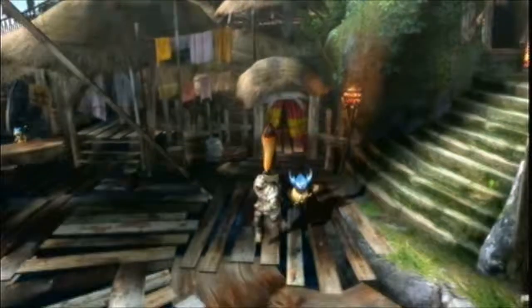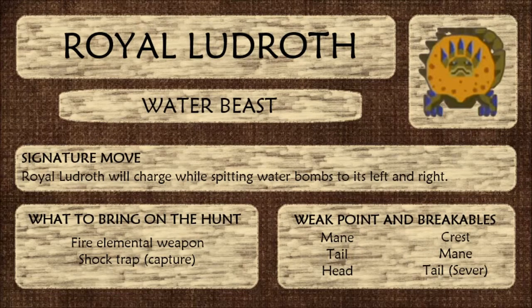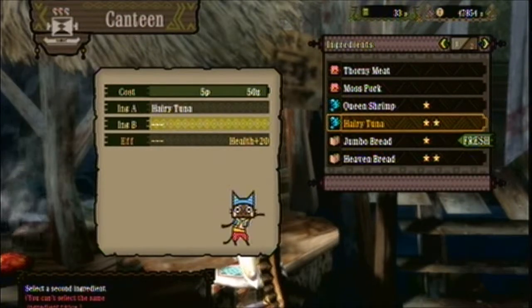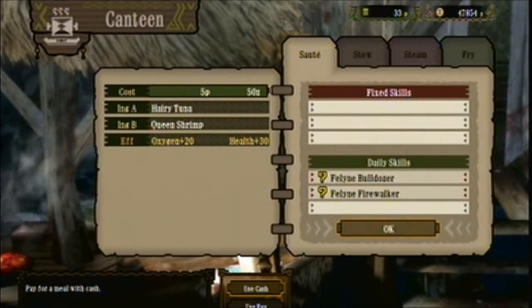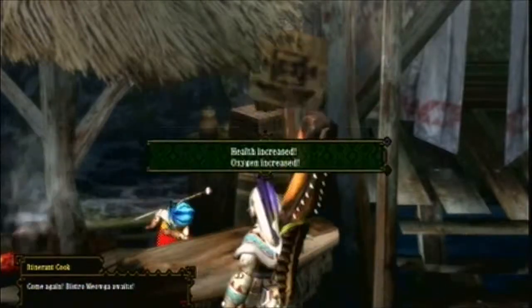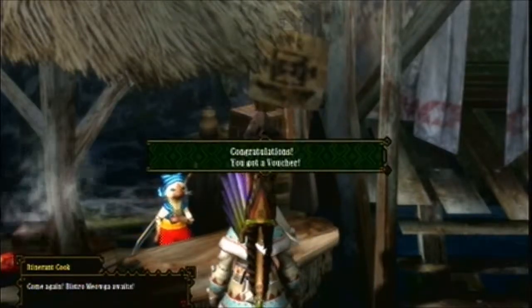In this episode, we're going to take on ourselves a Royal Ludroth. All you really need to know about the Royal Ludroth is that he's big, and he's actually the first monster we're going to encounter that you can actually cut off his tail if you have a cutting weapon — like a longsword, lances maybe, greatswords, that sort of stuff. I'm going to be using my Kuropeko trumpet, so there'll be no cutting of the tail for me. To be honest, I'm really bad at trying to cut off tails of monsters, so that's not really something I try to aim for.